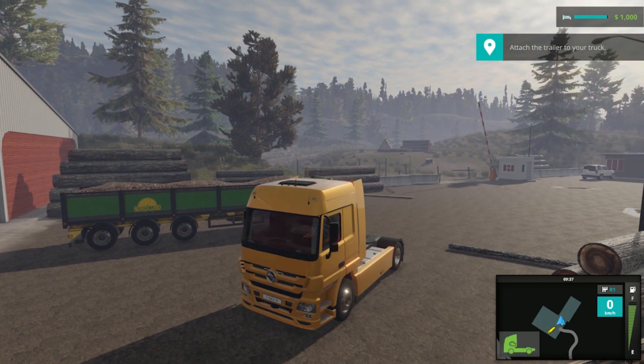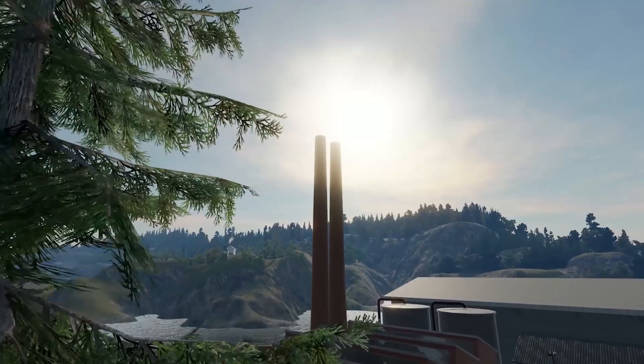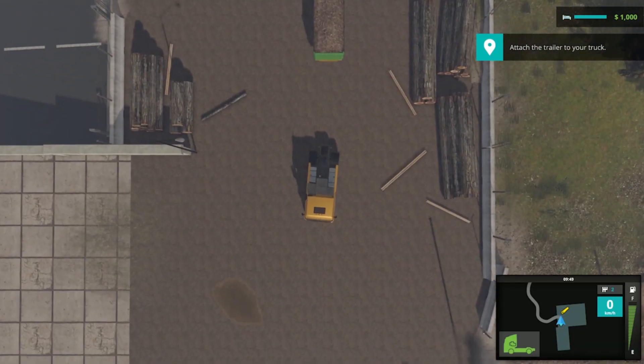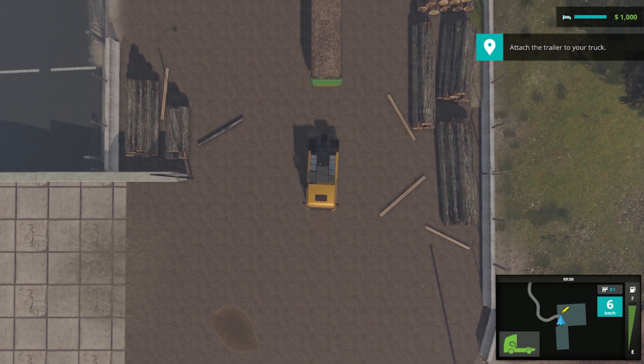Sven wants us to deliver some wood chips to the power plant. It's a beautiful morning and we don't have any other urgent jobs to do, so let's help him out. Drive slowly in order to attach a trailer to your truck. This is the first mission you'll do for Sven — he owns a lumberyard, and that's where we're at right now. Most missions start with a trailer that you have to pick up on the actual area where you start the mission.